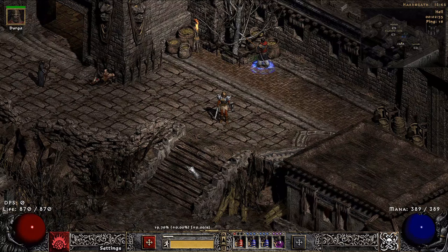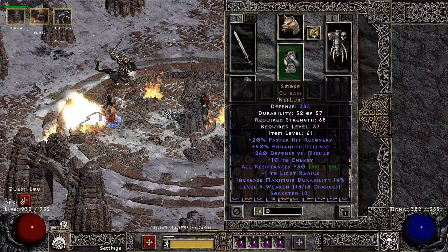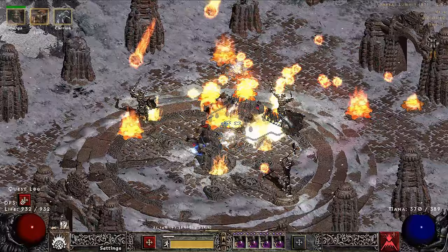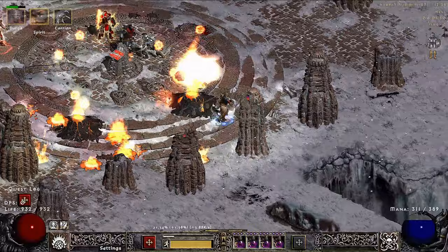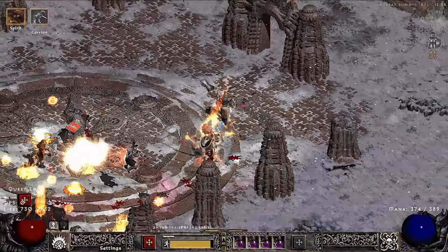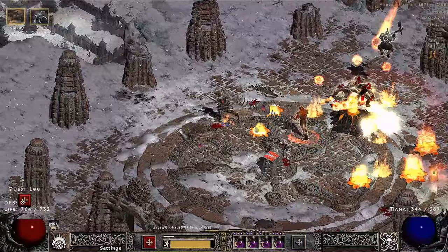I'm going to jump into Hell Ancients, then show you Hell Bale, and then a Hell Cow run. Here I am at Hell Ancients — still wearing all the same gear and charms, low skills, low damage. I start with just precasting a few Volcanoes to get some cheap early damage. Expect the Merc to die pretty quickly. Once they summon, they'll come straight at you. The nice thing is you have fairly passive sources of damage — Armageddon with its meteors. As long as you can stay out in front, they'll just chase you and run right over your Volcanoes.